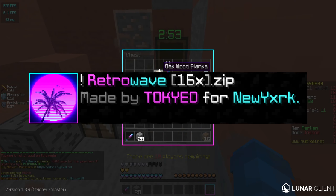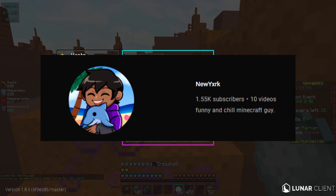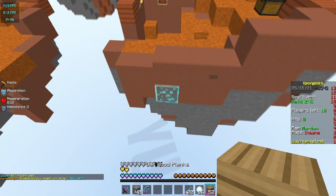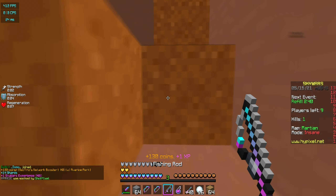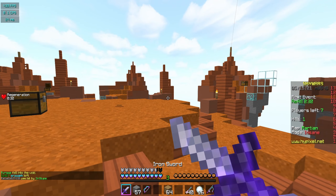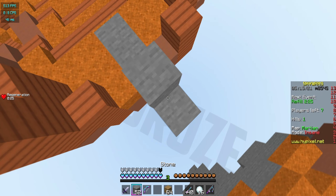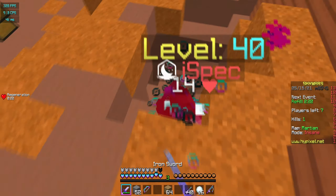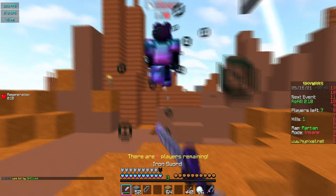The next pack I am reviewing is Retrowave by Tokyo. This was actually a pack for New York — he is a fellow Skywars YouTuber. I only found out about this pack not too long ago and I'm already liking it a lot. It has a rainbow theme to it. You don't see this pack style on a daily basis, so when I review something that is unique, I always like it. This is an example of a unique pack. Shout out to Tokyo for making this.